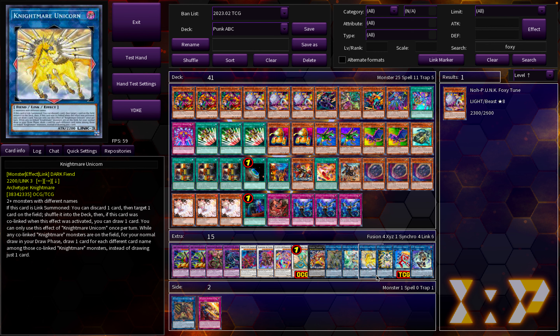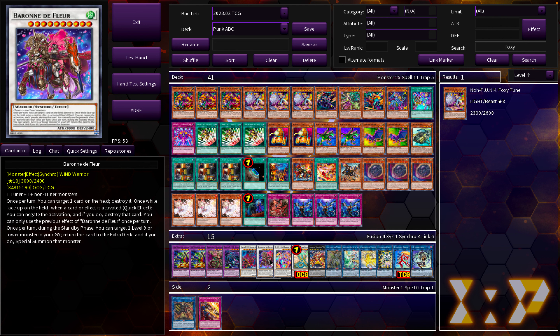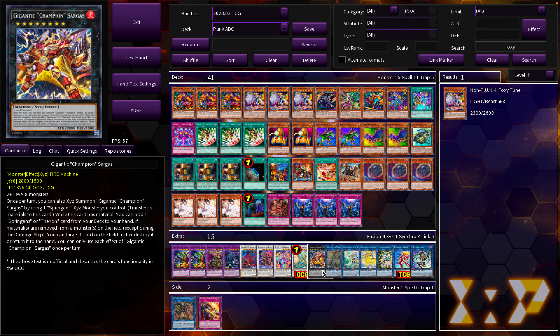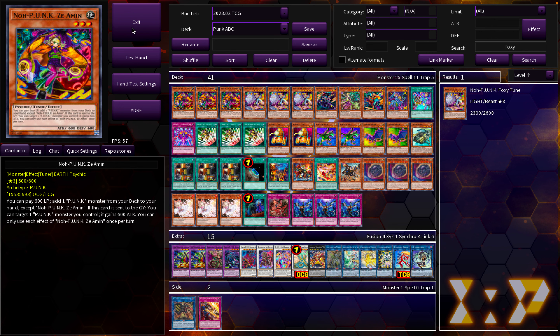One of the reasons I've decided to play Punk ABC is because I wanted a deck that didn't lose to Dim Barrier. Labyrinth is starting to main that card and it's also in everybody's side decks. This deck has the unique approach where you can go through Fusion monsters, Synchro monsters, and Link monsters, so you don't hard lose to Dim Barrier. Your opponent might not know if they want to side it in if you go first. We're even going into Xyz in this deck a little bit, which is quite hilarious.